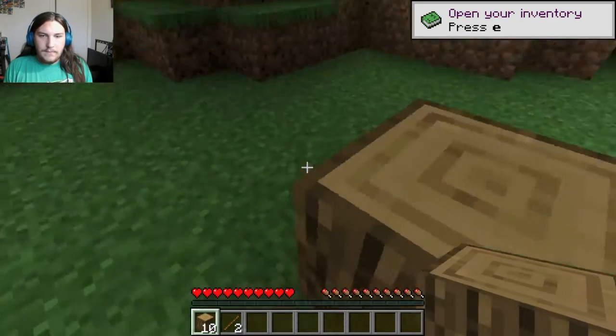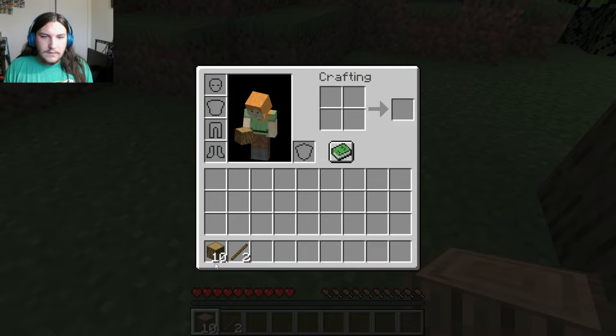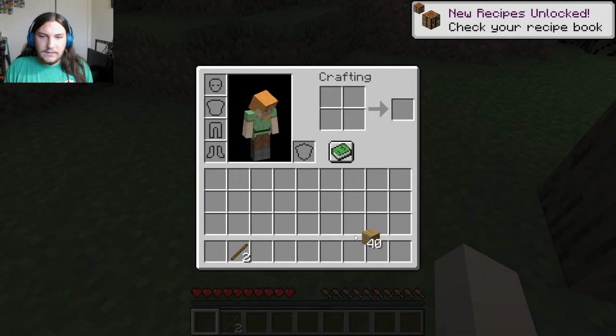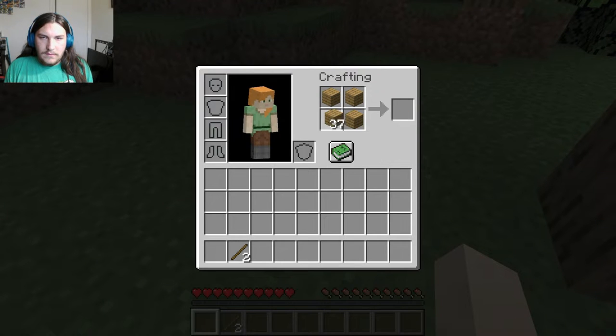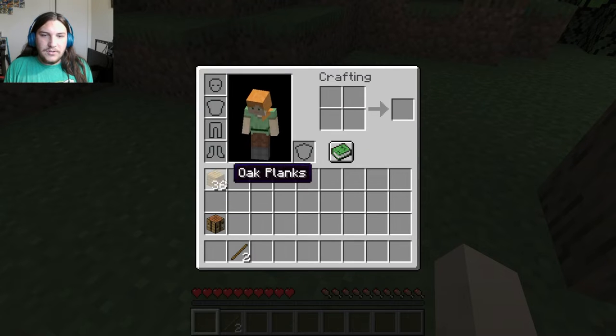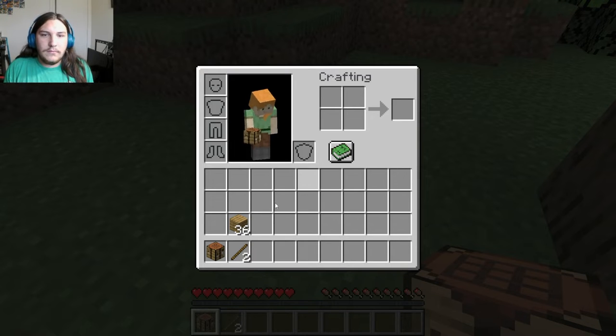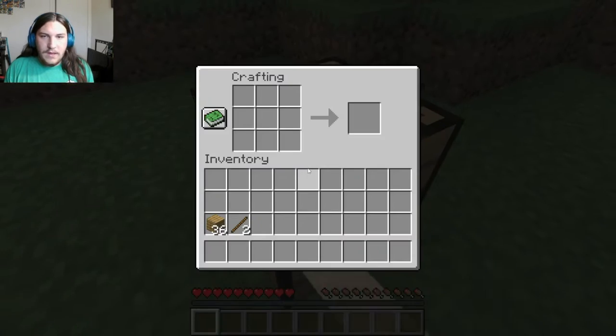All right, we got two sticks. Oh, this is old Minecraft — Java Edition. Is it shift-click? Yep, shift-click, okay. So YouTubers use the old version of Minecraft — I see why they do it now. This is just Java, it's a different type of Minecraft. Everything's kind of different.